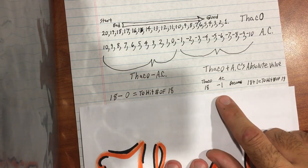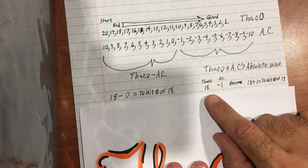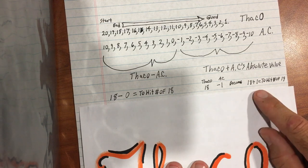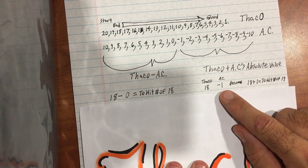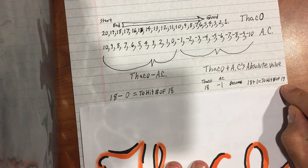Over here with a negative Armor Class: if the same fighter is going up against someone who not only has plate mail on but who is pretty quick and gets a dexterity bonus, giving them a negative one Armor Class — we take the absolute value of that negative one, it becomes a one, we add it to 18, so the hit number is 19. He'll hit on a 19 or a 20.